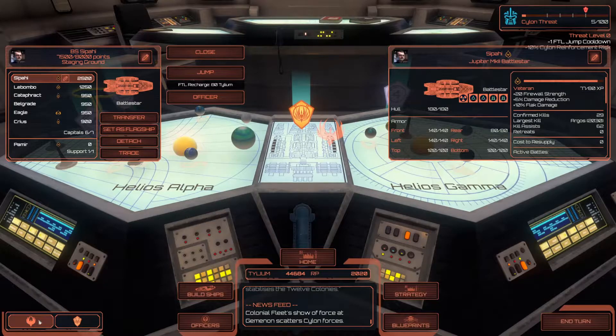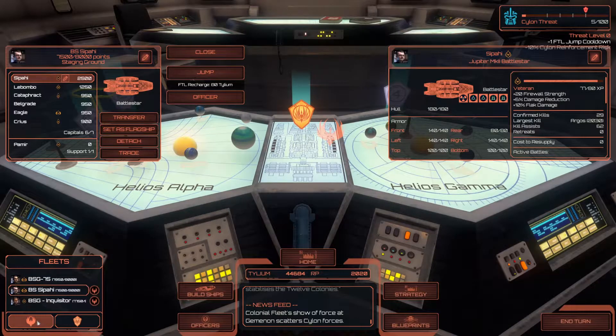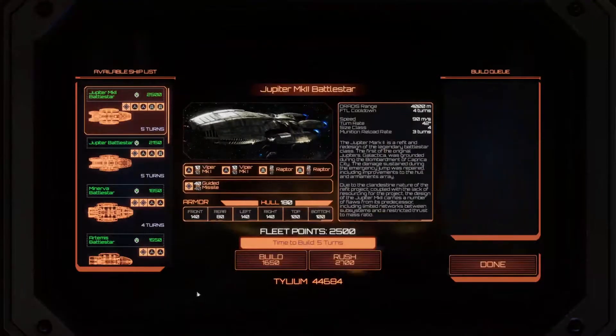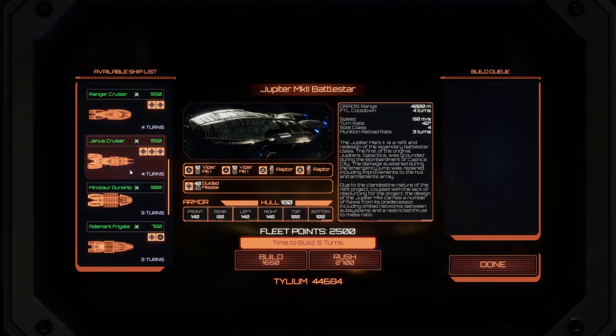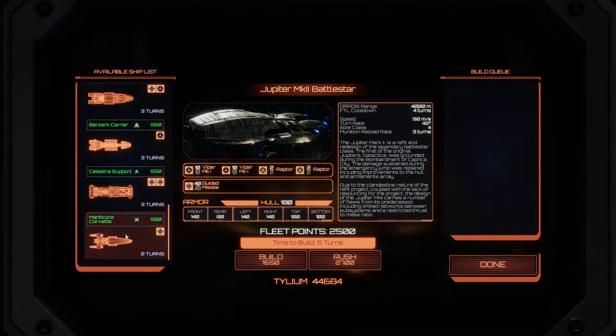Let's just double-check here and see what we have. Okay, it's a mission. Looks like we don't have any fleets available. So let's go ahead and close this. Do we have an actual 500 ship? We do — we have a Manticore.